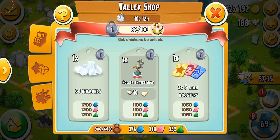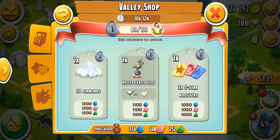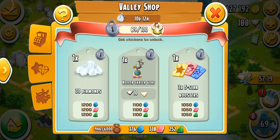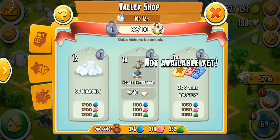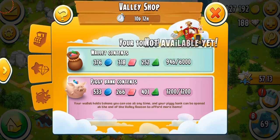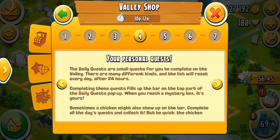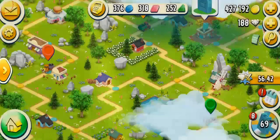The exclusive shop unlocks when you collect a certain number of chickens. For example, we need to collect about 100 chickens and we've collected 89 so far. You can purchase 30 diamonds, a new exclusive decoration for 10 diamonds, and three five-star boosters, which is amazing. You also have your piggy bank, which stores extra tokens when you play the valley. The piggy bank limit is always 1200 and it stays full unless you open it.